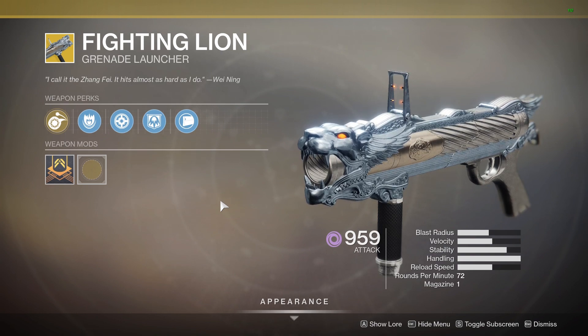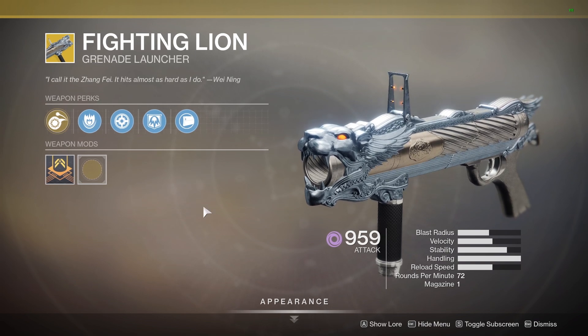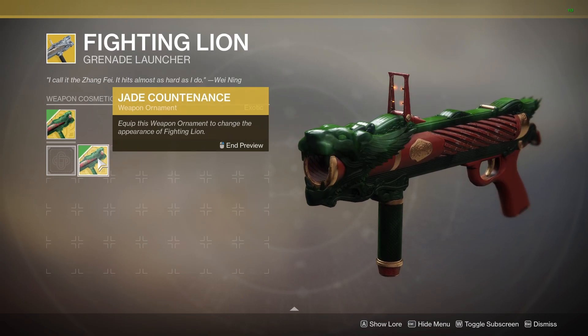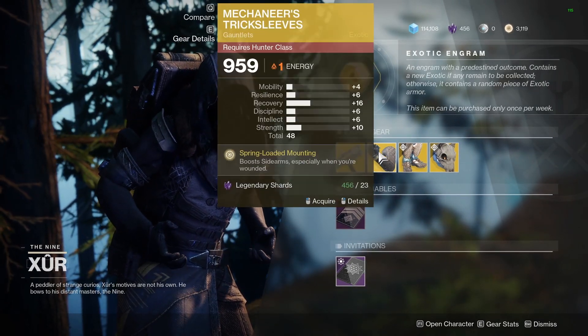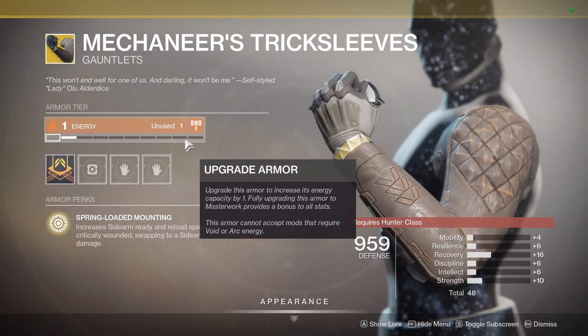This is a pretty fun weapon and one to learn to use — it's got a very unique playstyle. It is very good if you're going after Mountaintop, for example. You'll see a lot of this in Crucible if players are working on those pinnacle weapons from previous seasons. It also has a few ornaments — I've got this pretty manky green one, but if you don't have it, it's definitely worth picking up.